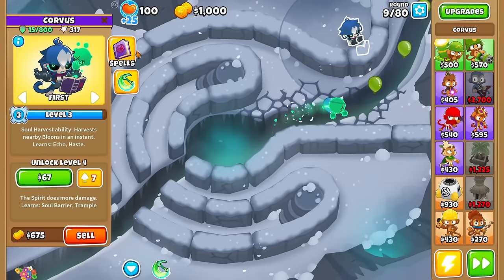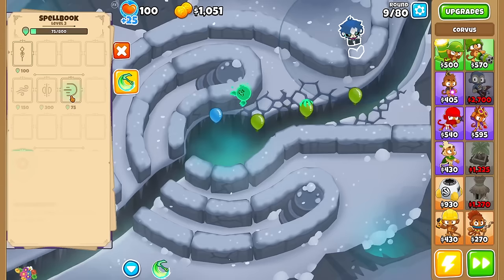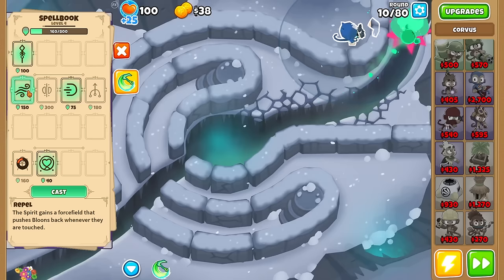Looks like at level 4, the spirit does more damage and also learns two new spells: Soul Barrier and Trample. We kind of already saw Repel and Spear, so let's move on to the next one — Echo. This one's very expensive at 300 mana: the spirit splits into 2, commands sent to one are sent to both, and the Echo always targets First.